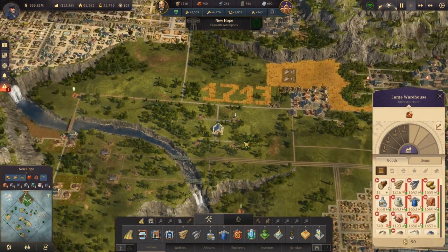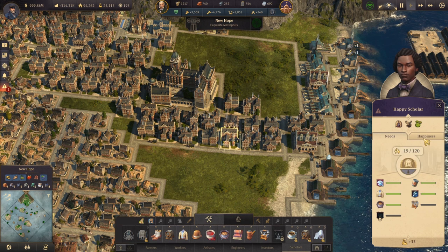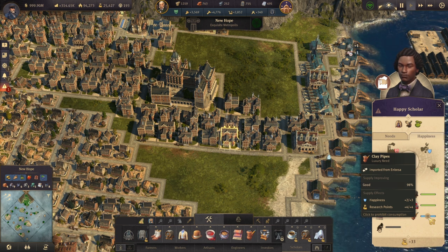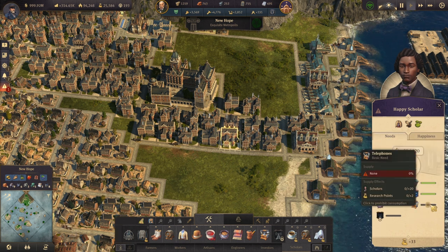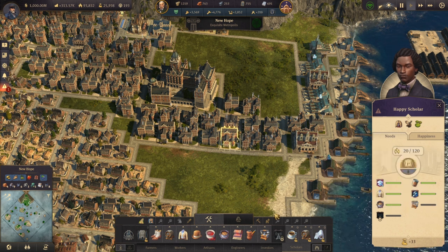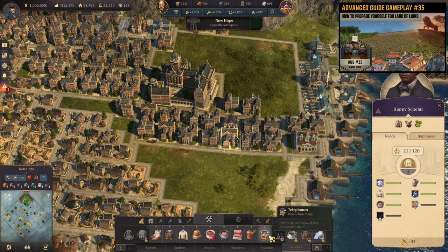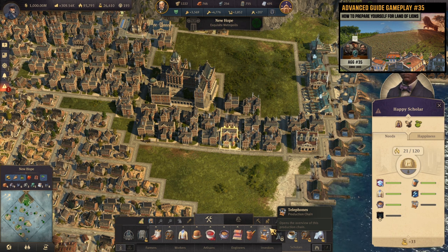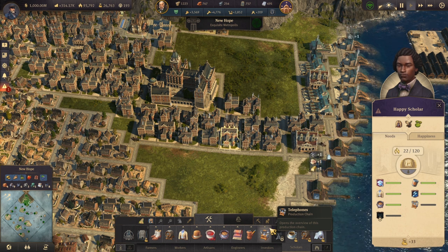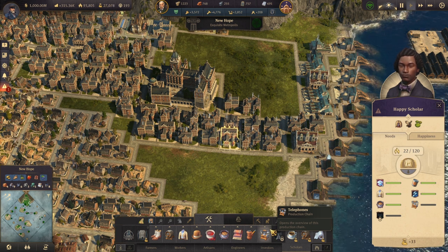We are now jumping back — this is a good reaction. We are going to the scholars because we unlocked the telephones. They should have the telephone need right now, and in happiness we have the clay pipes — plus three happiness and plus four research points. Plenty of research points! This will give us plus 20 scholars — that's a lot — and plus two research points. As I mentioned in my video about how to prepare for the Land of Lions DLC, I was saying telephones are made from caoutchouc because that's what I heard. But it turned out that's not true, and I want to apologize for that.